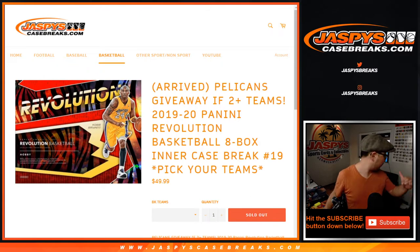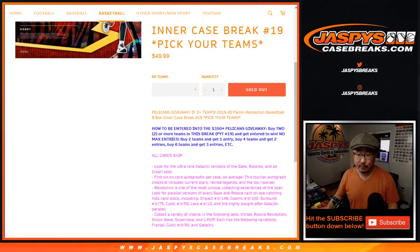It's an odd number so it comes from a fresh master case, which is pretty cool. Now there's also a Pelicans giveaway. If you bought at least two teams, two teams will get you one entry for the Pelicans. Four teams get you two, six teams get you three, eight teams get you four, so on and so forth.